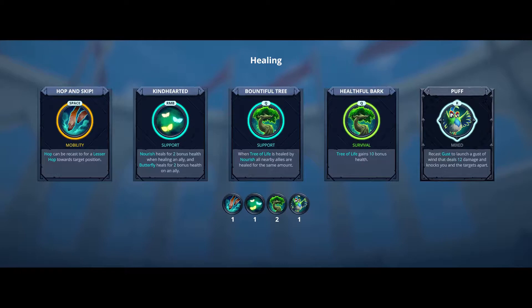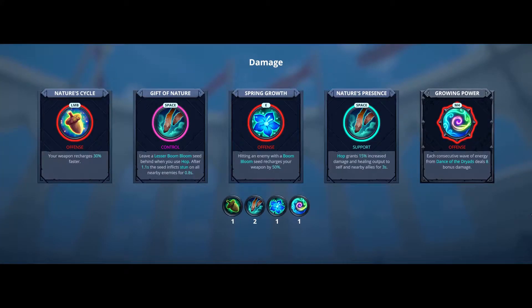This loadout focuses mainly on the highest possible healing output, strengthening Nourish and making sure your tree can survive as long as possible. Since you need to be alive to continue healing your team, we will include Hop and Skip as well as Puff to increase Blossom's mobility and ability to survive teamfights. My advice would be to only use this loadout in a 3v3 match where your teammates have high enough DPS to take care of opponents, since your own damage output will be rather limited. Even in a more aggressive role, Blossom is more suited towards a control-based playstyle. This loadout helps keep your opponent stunned and increases your own damage output. Your survivability will be lower, but thanks to the faster recharge rate of your weapon, you can keep your enemies snared, allowing you to stay ahead of them.